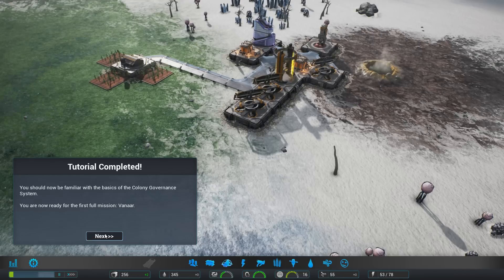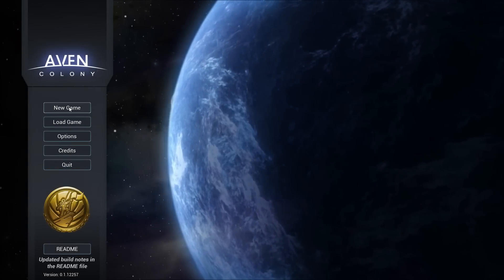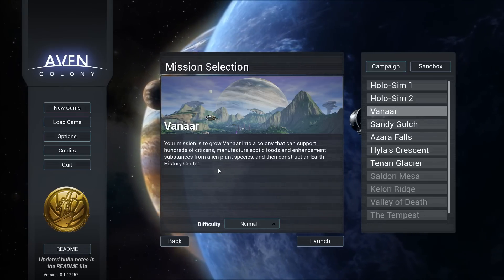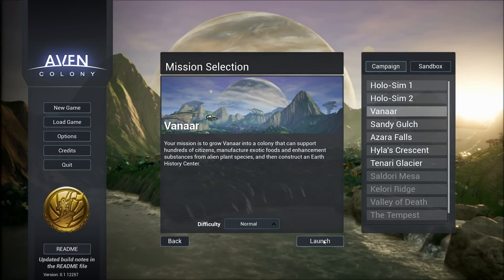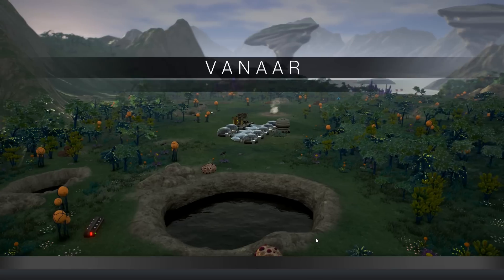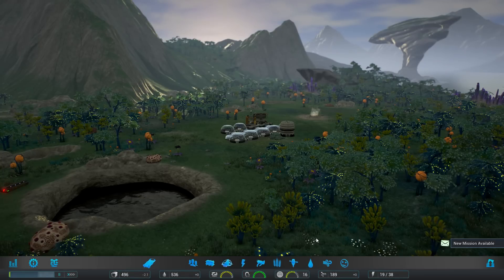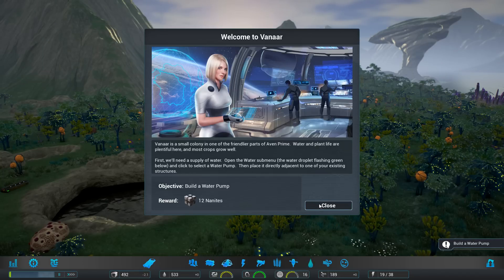That was pretty quick - we need to go to our first full mission of Vanar. Reminds me of Mass Effect. New game - let's go to Vanar. The mission is to grow Vanar into a colony that can support hundreds of citizens, manufacture exotic goods and enhancement substances from alien plant species, and construct an earth history center. This is all new to me, so we'll do our best.